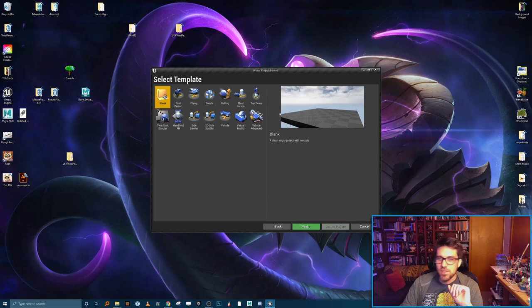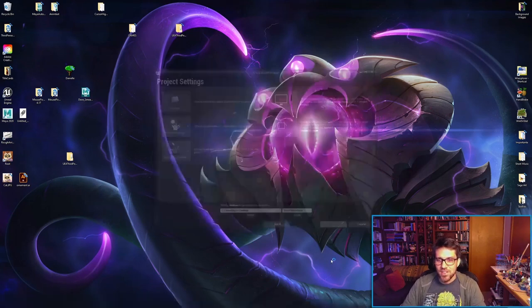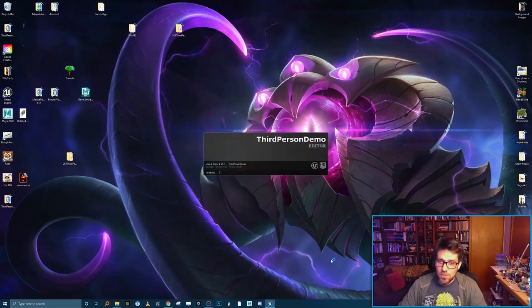Here's the template menu with lots of options. I'd highly recommend exploring them — they sort of have the basic functionality for whatever genre they describe. For our purposes, click on the third person game and hit next. The last step is putting in a project name. I'm just going to call this 'Third Person Demo' and leave it on my desktop. Hit 'Create Project' and it's going to compile and build the project — this will take a few moments and then open the project we just created.